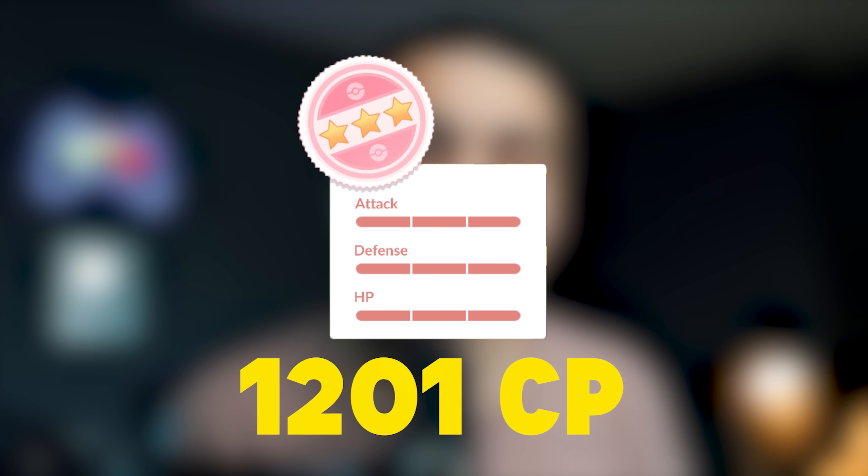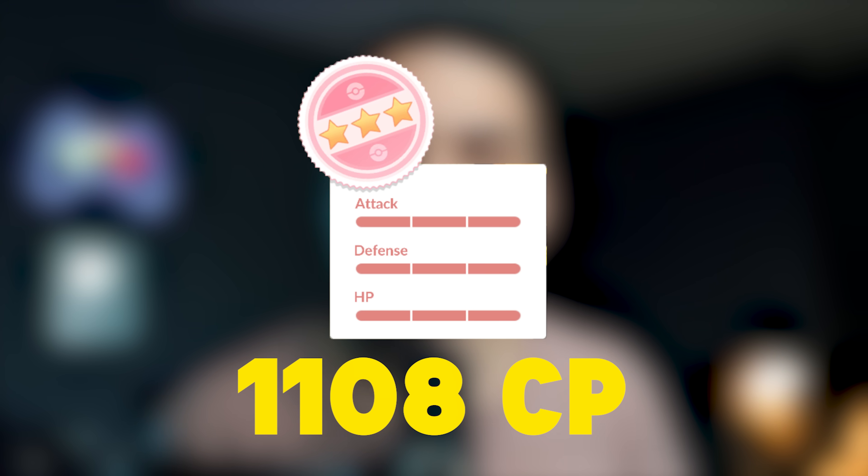Alolan Geodude gets boosted in partly cloudy and rainy weather. The highest level a Pokémon can be in weather boost is level 35, so since no CP can be higher than the level 35 hundo, a 1201 CP Alolan Geodude during weather boost is a guaranteed 100% IV in the wild. If there's no weather boost, the highest level is 30, and 1108 CP is the guaranteed 100% IV. Other than those two scenarios, there's no real way to know exactly, so just catch as many as you can and hope you get the hundo by end of day.